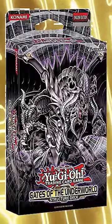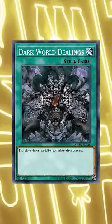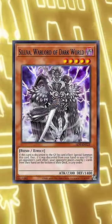Even though I didn't play back in 2011, I have been told that the Gates of the Underworld structure deck was pretty absurd. It introduced Grapha to the game as well as cards that would turn Dark World into a terrifying Tier 1 strategy. You just never wanted to use Dark World Dealings in a mirror match out of fear of discarding your opponent's Silva.